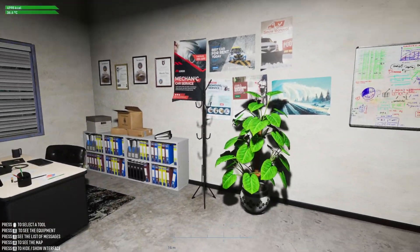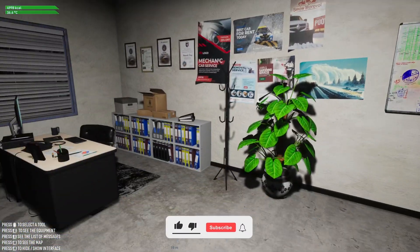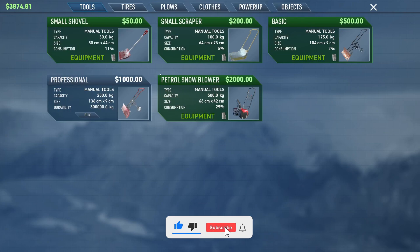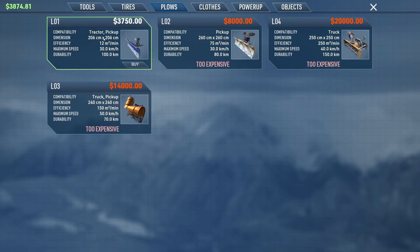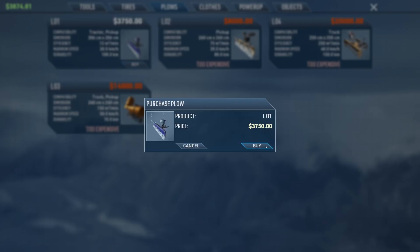Hey everyone, Chris here, welcome back to Snow Plowing Simulator. Today's finally the day we're getting a snow plow — a real one that attaches to our tractor or truck. It's going to cost us $37.50, but we have almost 100 bucks extra, so let's go ahead and do that.